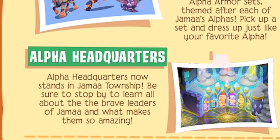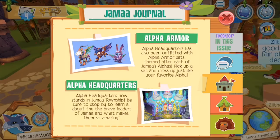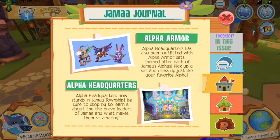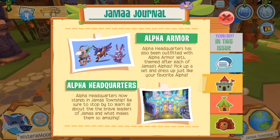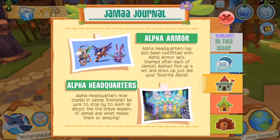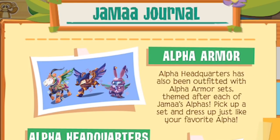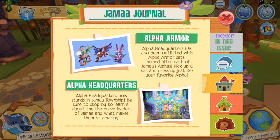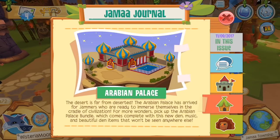On the next page, we have the Alpha Headquarters. Alpha Headquarters now stands in Jamaa Township — be sure to stop by to learn all about the brave leaders of Jamaa and what makes them so amazing. In last Thursday's update, the browser version of Animal Jam also received a new Alpha Headquarters in Jamaa Township, and a few days later, Play Wild caught up and implemented one too. We are definitely going to be checking it out, reviewing it, and comparing it to the desktop Animal Jam's Alpha Headquarters. Alpha Headquarters has also been outfitted with Alpha Armor sets themed after each of Jamaa's Alphas — pick up a set and dress up like your favorite Alpha.